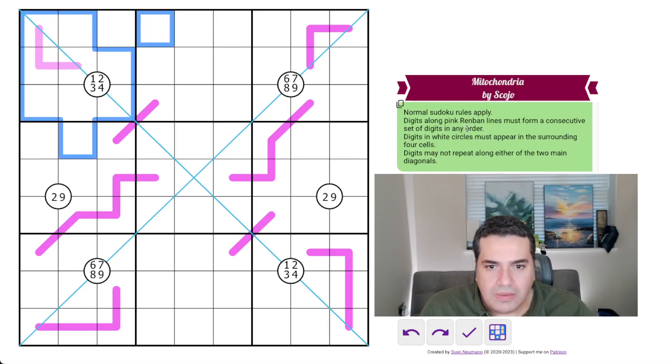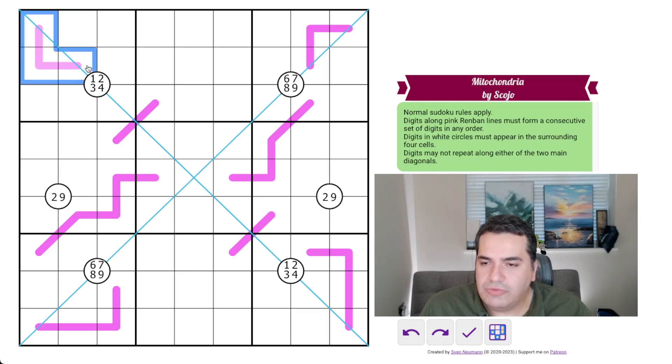Digits along pink renband lines must form a consecutive set of digits in any order. This set here, for example, has to be three consecutive digits like five, six, seven. Digits in white circles must appear in the surrounding four cells — so this cell here has to have one, two, three, four populated around it, and this will compound with the renband line.